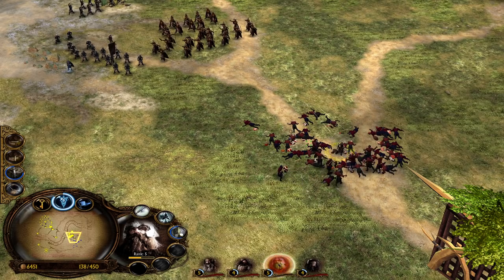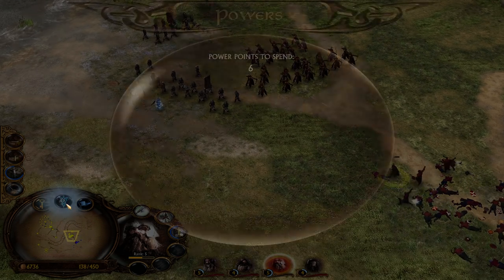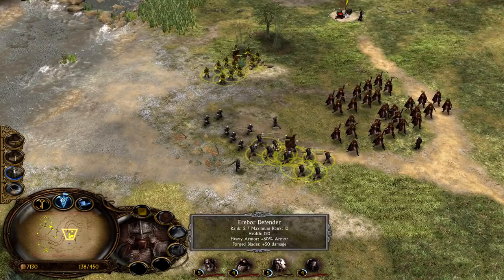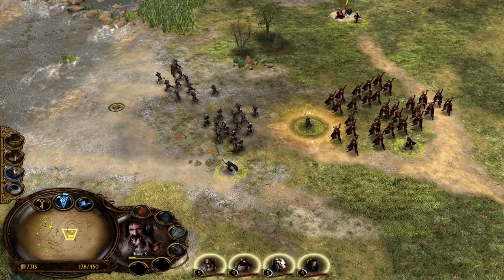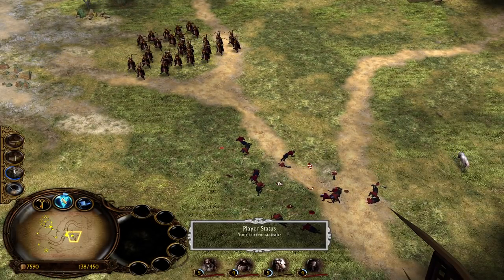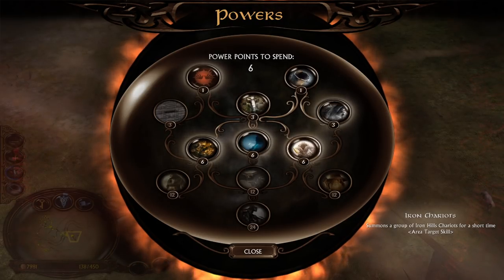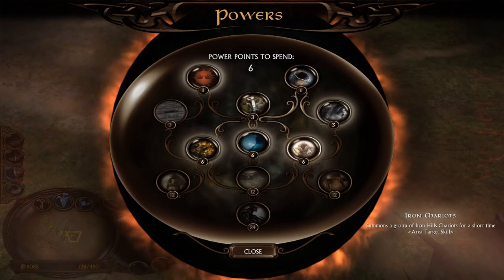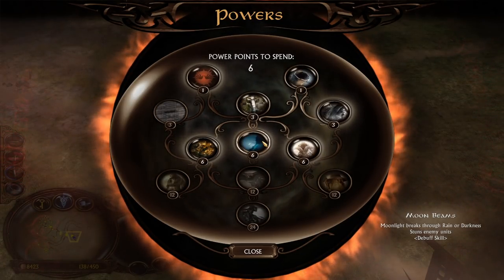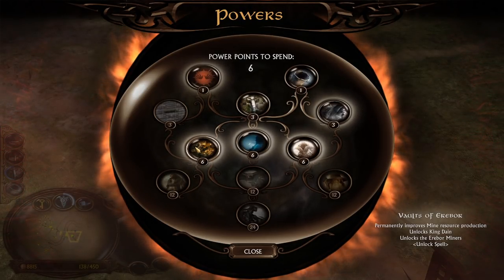Gimli is crazy confirmed — he was literally machine-gunning enemies. The Mirkwood archers won't be around forever but that's fine. With seven power points collected we can unlock Iron Carrots which summons a group of Iron Hills for a short time. We also have Moon Beams: moonlight breaks through rain or darkness, just like cloud break, stunning enemy units. And the Force of Walls of Erebor permanently improves mine resource production and unlocks King Dain.